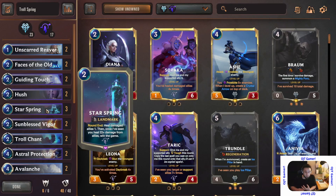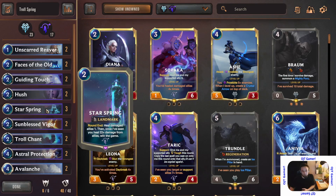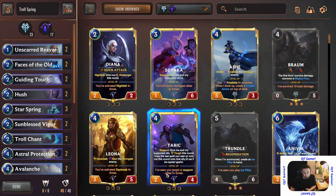The idea is to exploit Star Spring, which at round end heals one damage. Then once you've seen 22 damage healed from allies, the card has to be in play to see what's going on. Some cards like Frost Bite don't need to see it — you do it and the effect goes off. And this one says you've activated Nightfall four times — it has nothing to do with the character being in play.